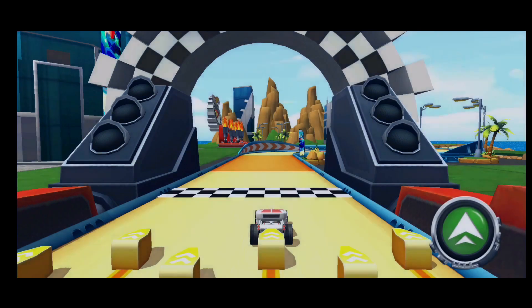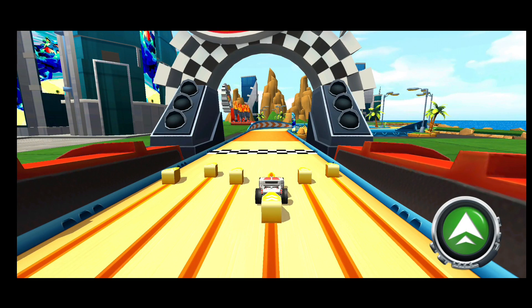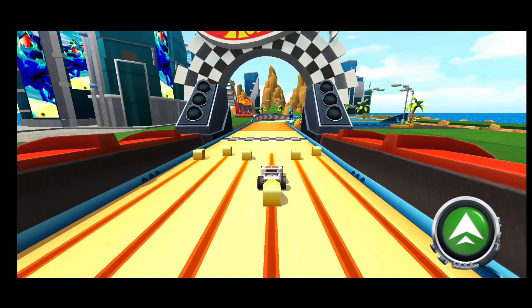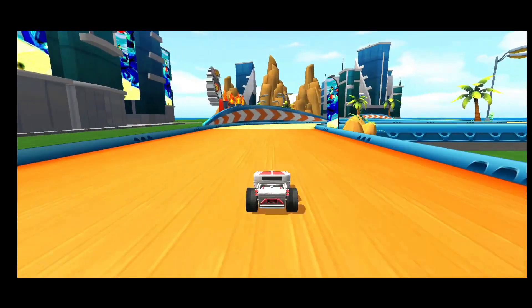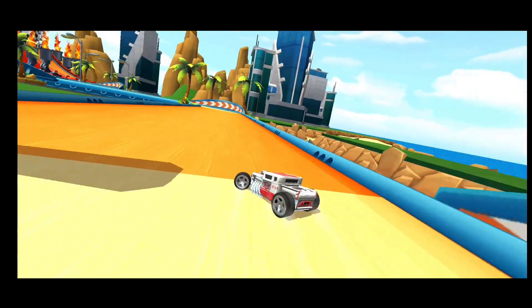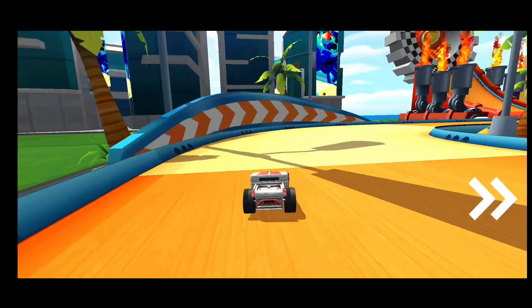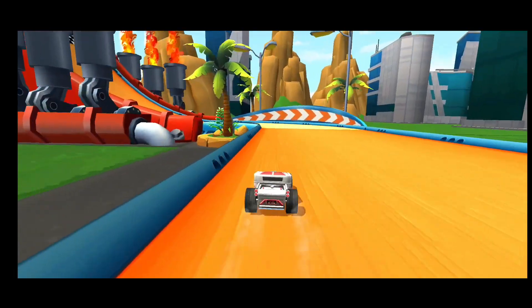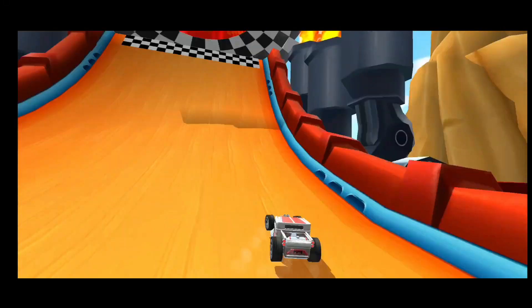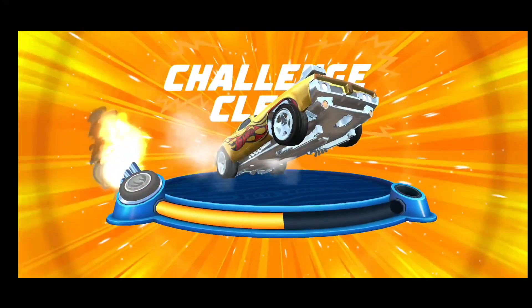Two-finger controls. Here's a loaner until you get your own ride. Pull the launcher all the way back to get your car going. Keep on tapping. One red wheel coming right up. Challenge cleared!